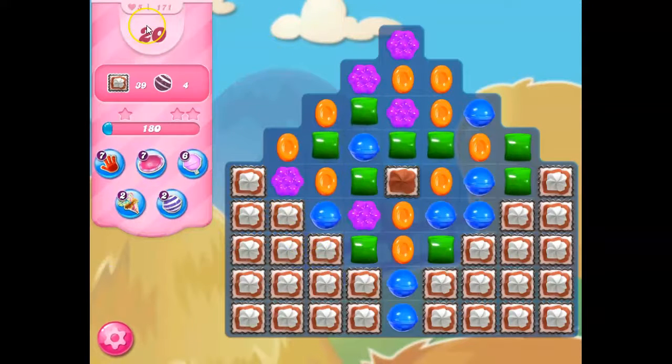We've got 20 moves here to collect 4 stripes and 39 frosting, and we have a new element we're introducing. This is 4-layer thick frosting — that was 3, and now this is 4-layer thick. It just gets worse, so we're really going to have to pay attention here.